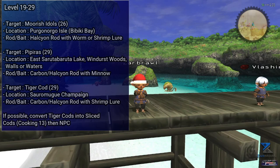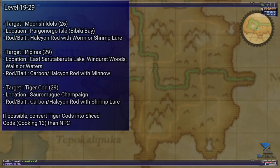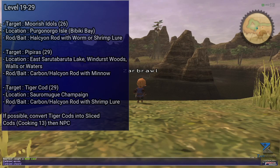Another good option here is Pipiras, which will cap at level 29. You can fish those using a Carbon or Halcyon Rod along with a Minnow. The lake in East Sarutabaruta is awesome for them as they have quite a large population, but you can even fish them in Windurst Waters, Woods, and Walls. These can be cooked if you have cooking level 21+, then sold to NPCs, or simply thrown on the Auction House.